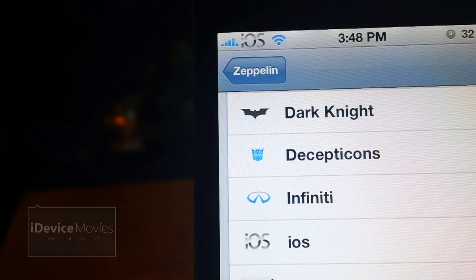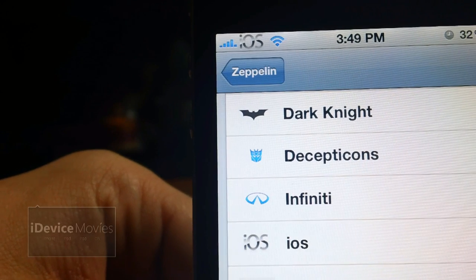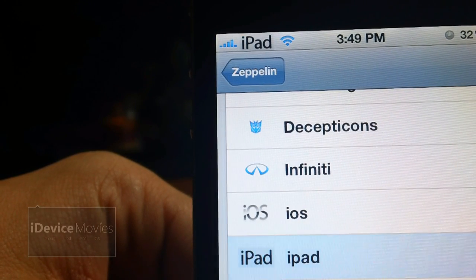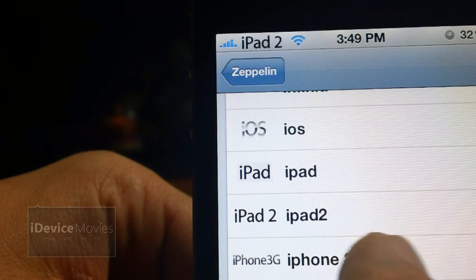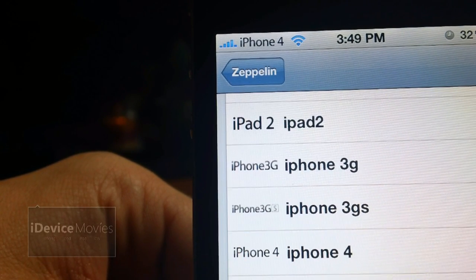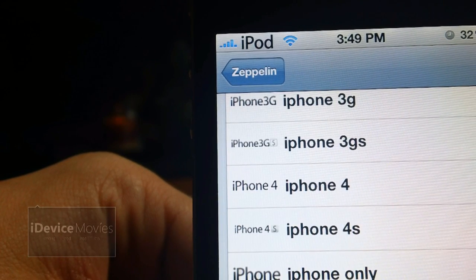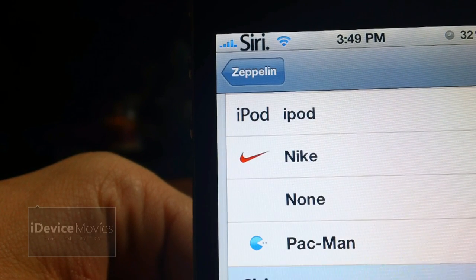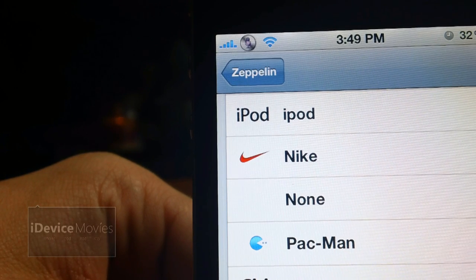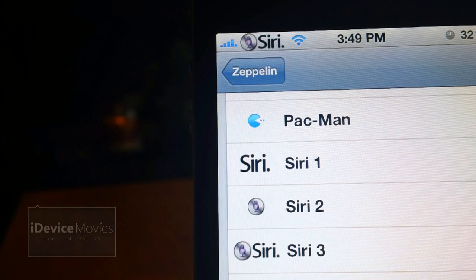Coming in at number nine is called iDevices Logos for Zeppelin — another one of my favorites. First is iOS, iPad, iPad 2, iPhone 3G, 3GS, 4, 4S, iPhone only, iPod, Siri 1, 2, and 3. And that is iDevices Logos for Zeppelin.